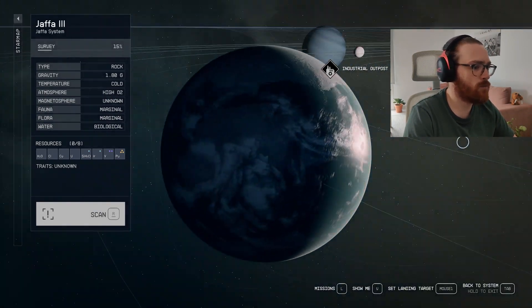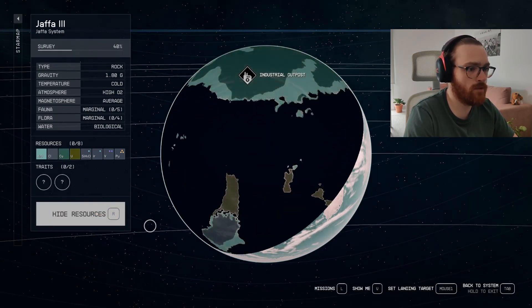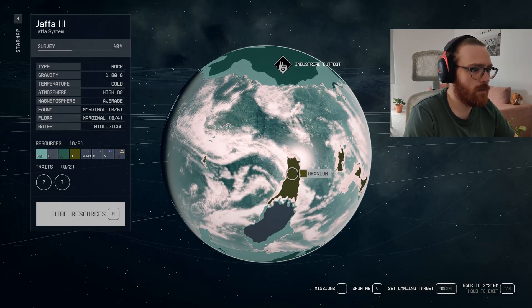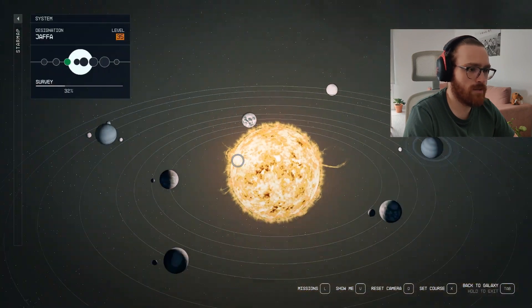First thing first, you have to scan the planet with the R button — you have to press and hold it for some time. If you're playing on a gamepad, it will be a different button for you. As you can see, we now can see the resources: this is copper, water, uranium, and I think it's chlorine. But if you look on the left side, you can see the common resources on the planet. Those resources with dots on the top right side, you cannot see them.